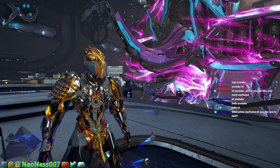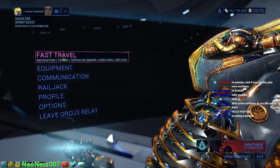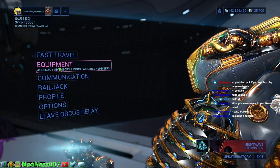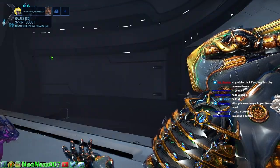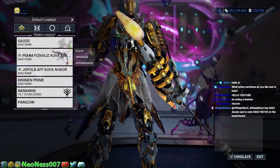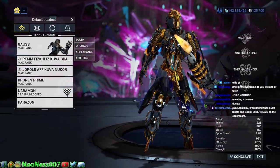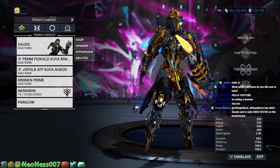The second thing you want to be aware of is that you can access your arsenal from your relay. So you go to Equipment, then Arsenal — and here we are in our arsenal. You can change your appearance, customize your weapons and loadouts and all that stuff straight from any relay.